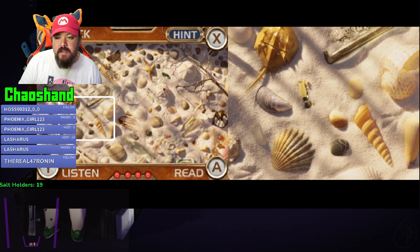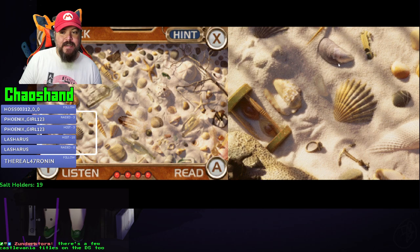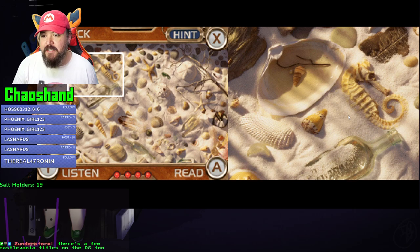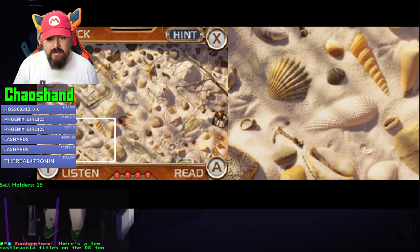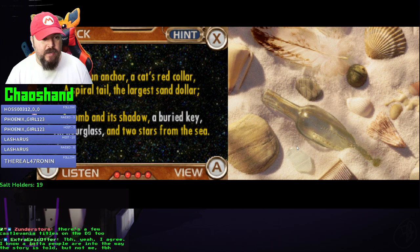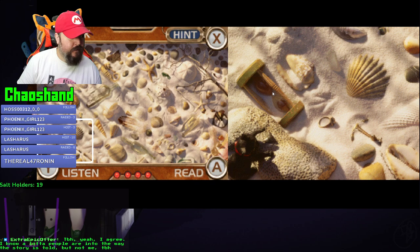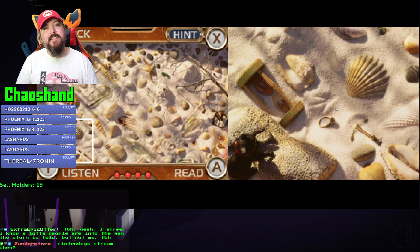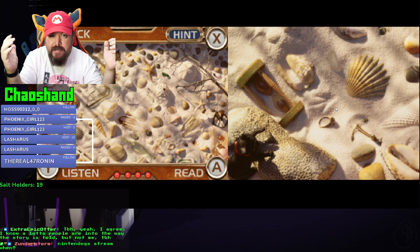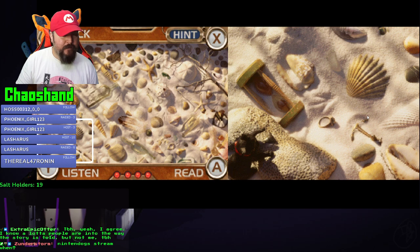Where is this comb? The comb and its shadow - I already got the cat. Comb! God, it's at the very bottom. A buried key and hourglass - I already know where the hourglass is, it's very obvious. I actually hate it. I could get if it was one or two games and everything came together at the end, but it's literally 20-plus games and there is absolutely no reason for it to be like that.